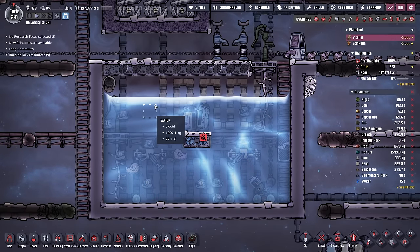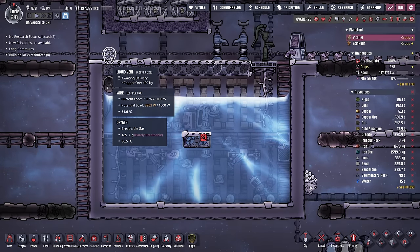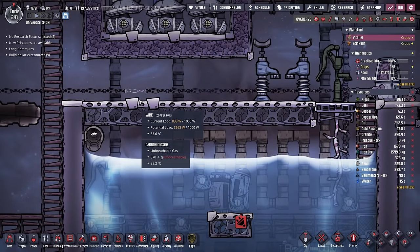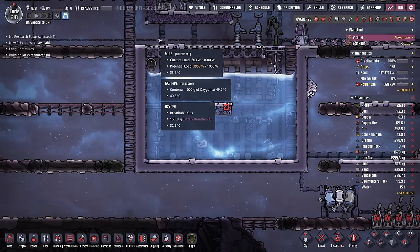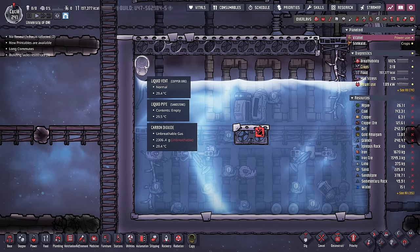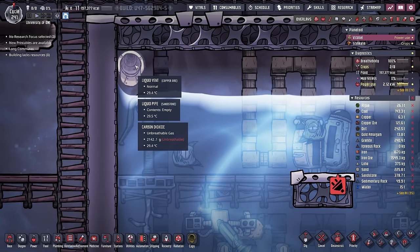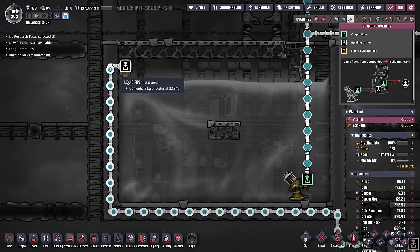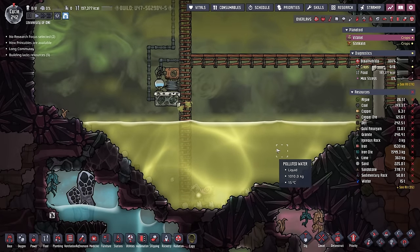The water sieve is cleaning the polluted water and dropping off the newly cleaned water into our primary tank. There's a small problem you might run into depending on where you put your liquid vent. If you put your liquid vent up here, all this polluted water would get cleaned and keep dropping off more and more clean water, eventually rising up over the mesh tile and making a giant mess. Because of the position of this liquid vent, when it gets covered up with water, it can no longer empty more water into the tank, stopping this flow — which stops the water sieve, slowing the polluted water flow and ensuring we don't run out of water.